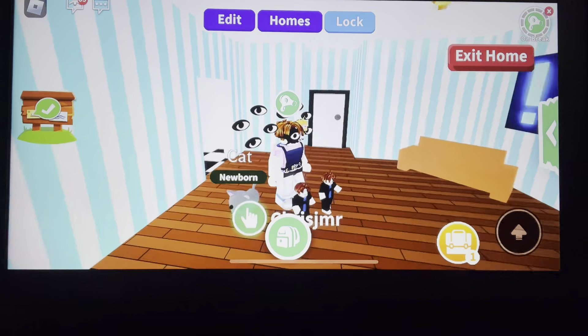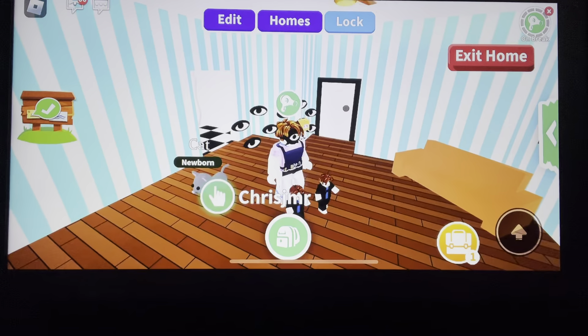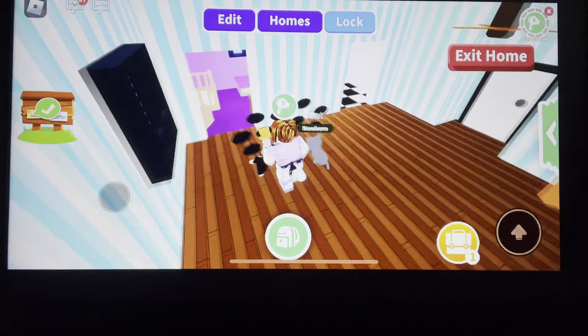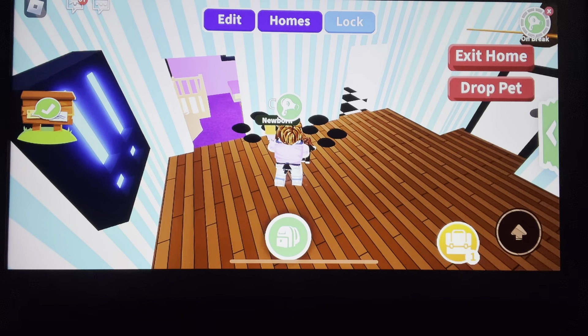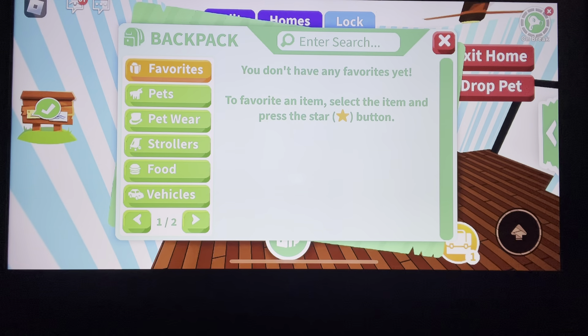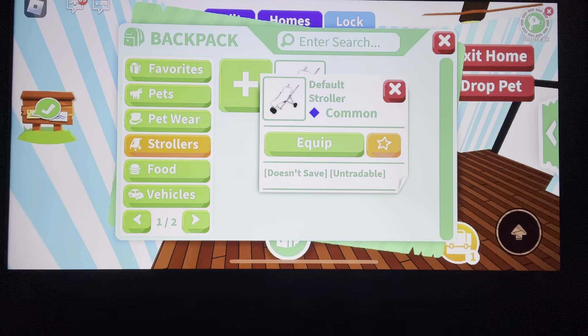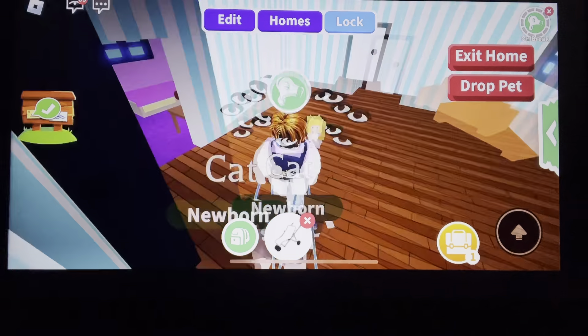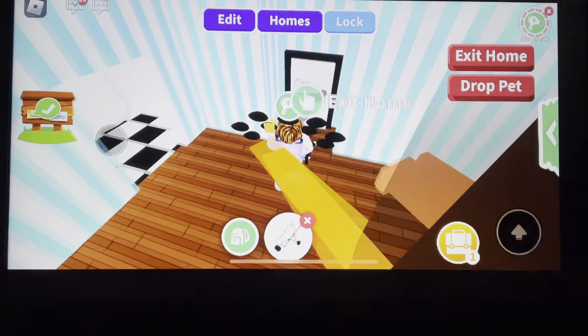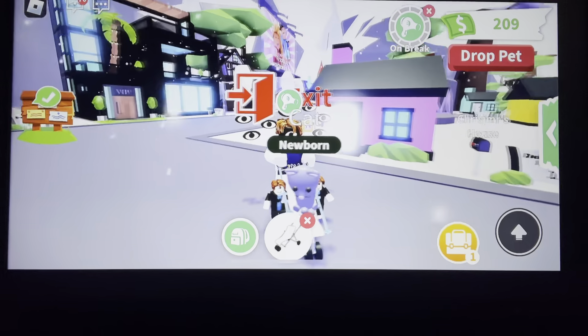Okay, now the pet is nice and clean. Now the pet is a kitten — it's a newborn. So here's the cat. Now I have a pet. I can even pick up the cat. And there's a favorite food — I have a donut. There are even strollers. I can equip it and put the cat in it. That's cool. But if I don't want the stroller I can just exit it out.